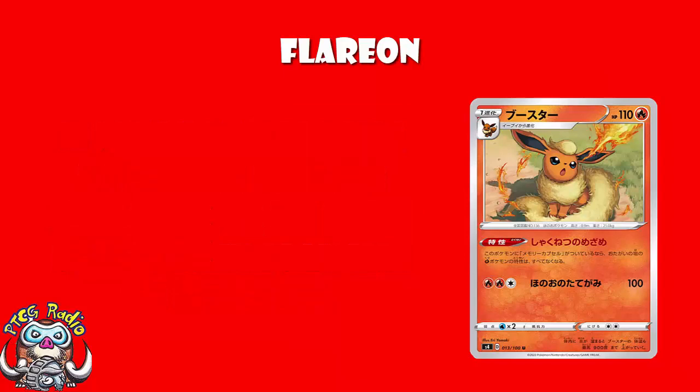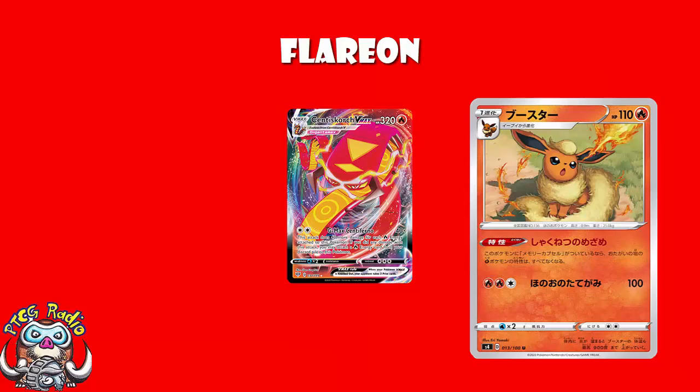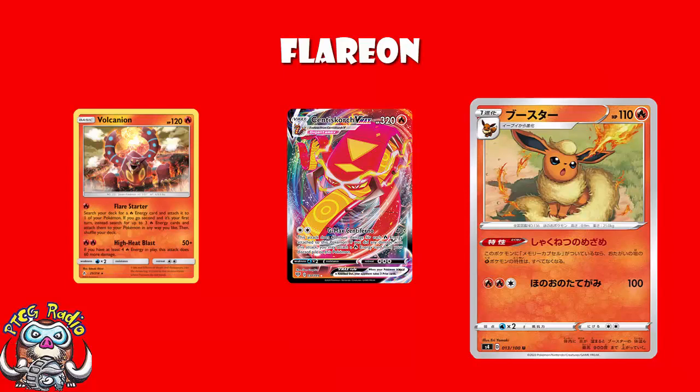It's Decidueye. The new Decidueye that came around in Darkness Ablaze has an ability that makes it immune to GX and V Pokémon. It's actually super annoying — it's not easy to go up against. Flareon just turns it off. This is awesome. It is a Stage 1, and you do need the tool, and that is a pain. But it basically means if you get this, a Centiscorch VMAX deck would generally go, oh man, I want to attack with Centiscorch VMAX, but I can't. But then again, Fire decks actually don't really care, because Fire decks are going to be playing that Volcanion I mentioned a moment ago, and that's going to wreck Decidueye.